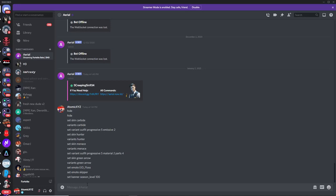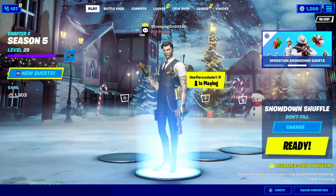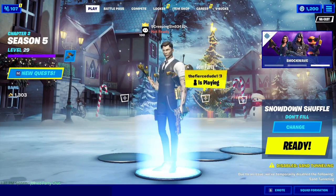Now for backblings. If you want the Uplink backpack, just type 'set backpack uplink' — this is an old backpack from season 5. You can see the backpack right on the character's back. You can use any backpack name you want.